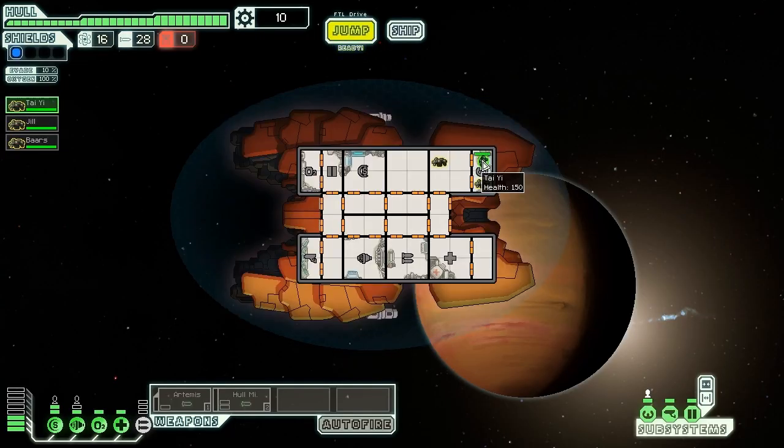So let's get everybody in position. Taiyi will be our commander. Jill, you can go ahead over to shields and we'll have Bears be our weapons guy. I mean, he has to be, right? He's a freaking bear. I might go for the dodge chance — I think that might not be a bad idea.